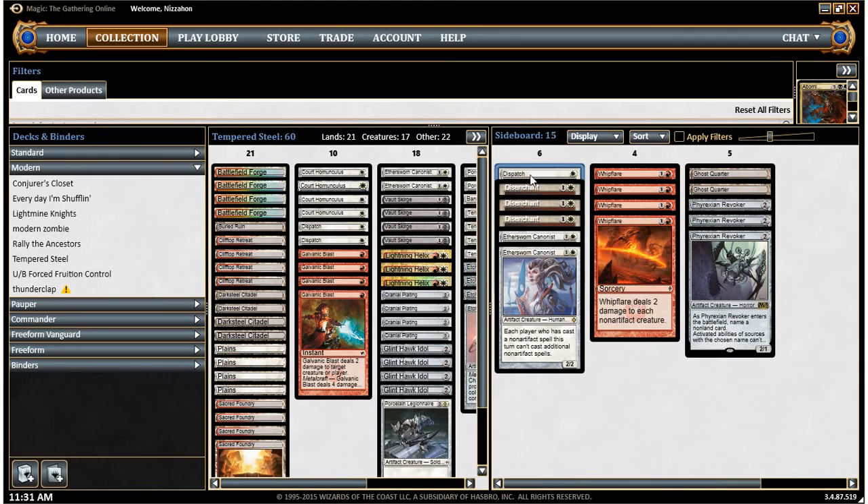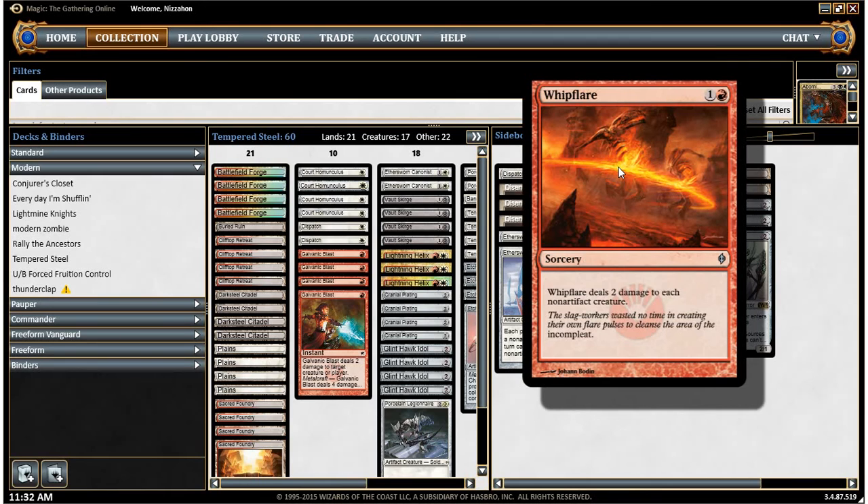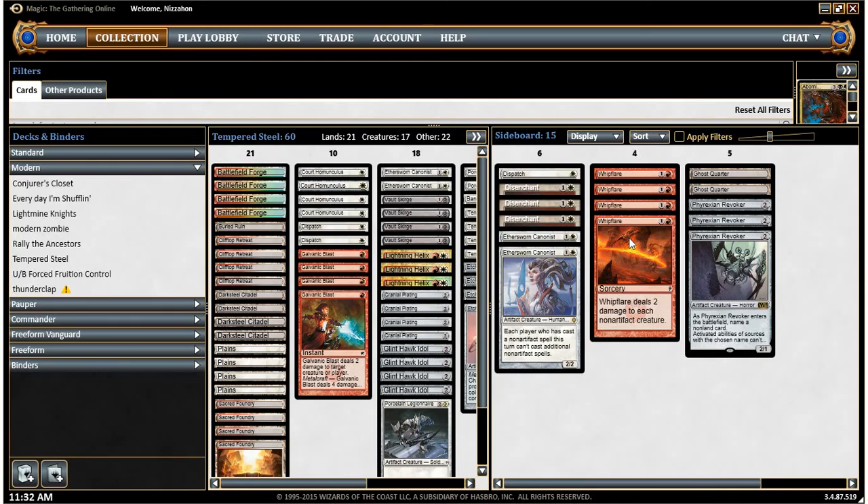I'll talk about the sideboard a little too. We have another Dispatch — I only run two mainboard because enough players just don't run enough creatures worth dispatching. Galvanic Blast and Lightning Helix are good enough against their creatures that we don't always need three in the deck, but I have a third in the sideboard. We've got Disenchant for the Affinity matchup. Unfortunately we can't run a big board clear like Granulate because it'll blow up our whole board too — that's kind of one of the downsides of this deck. Two more Aethersworn Canonists, good against Control and Storm, so I bring in a full four when I need them. Whipflare is basically a one-sided Pyroclasm in this deck and deals with all the Collected Company decks pretty effectively. Two Ghost Quarters to deal with Amulet Bloom and Tron, and three Phyrexian Revokers to work as a sort of Stony Silence effect — also good against Affinity and Tron's Karn and things like that. It's a pretty powerful card.